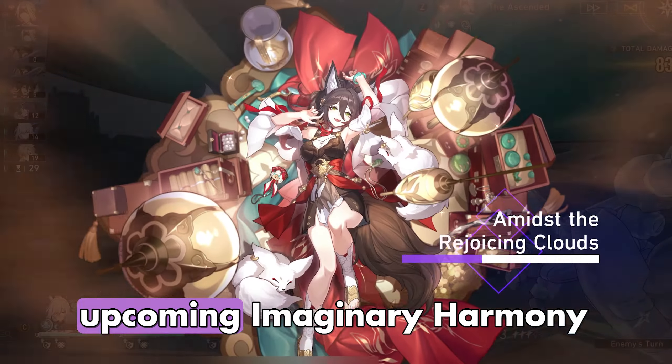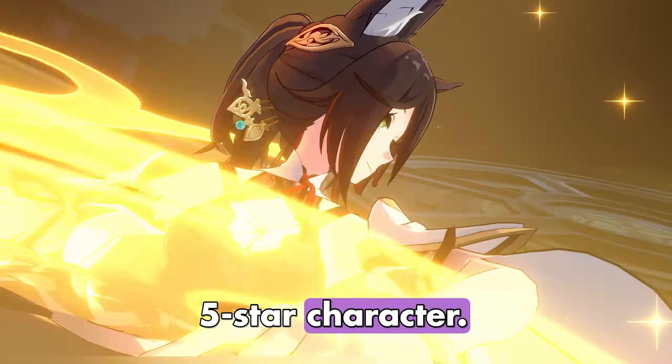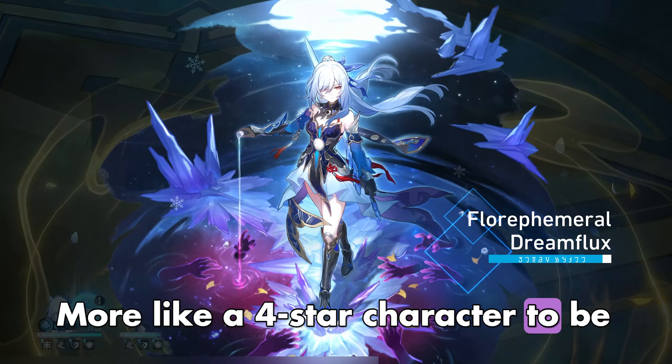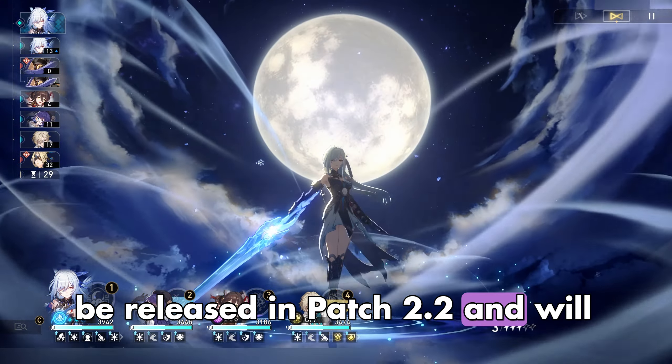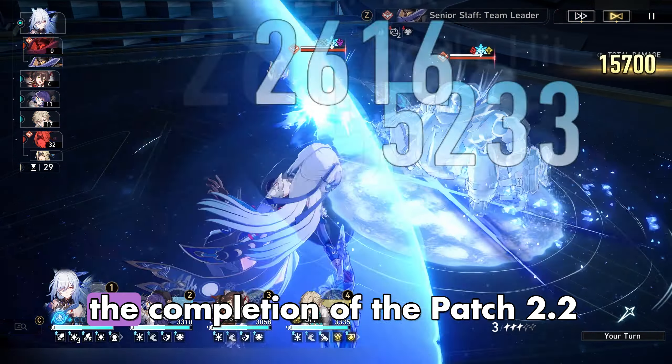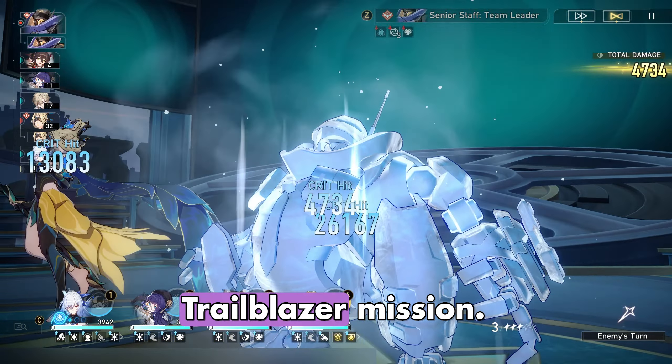This is a free-to-play guide for the upcoming Imaginary Harmony 5-star character — more like a 4-star character, to be honest — the Harmony Trailblazer. They are one of the characters to be released in Patch 2.2, and will most likely be obtainable after the completion of the Patch 2.2 Trailblazer mission.